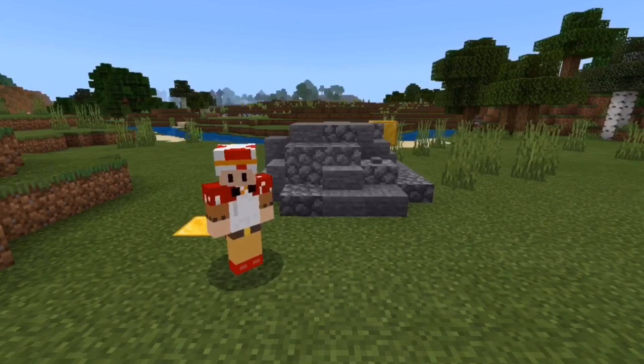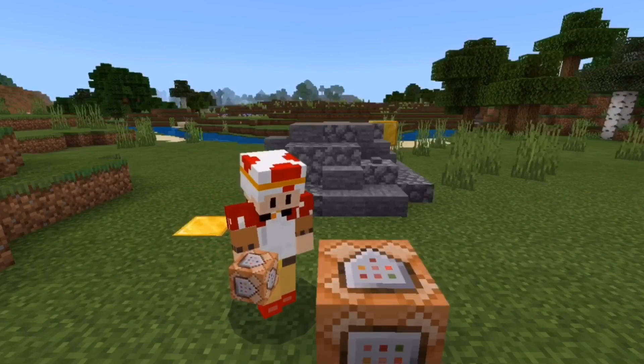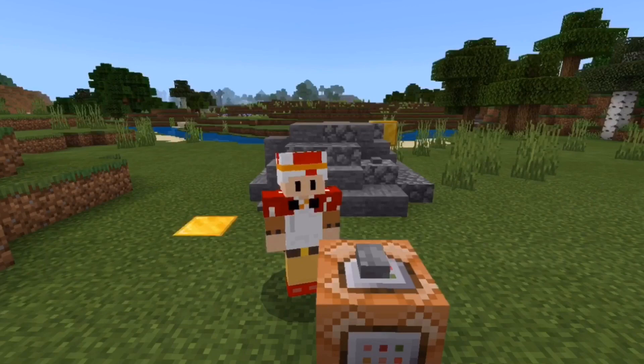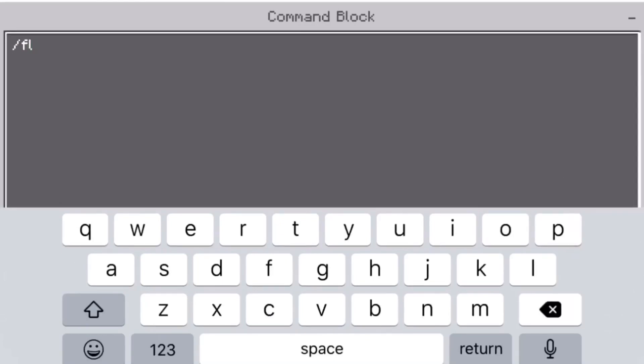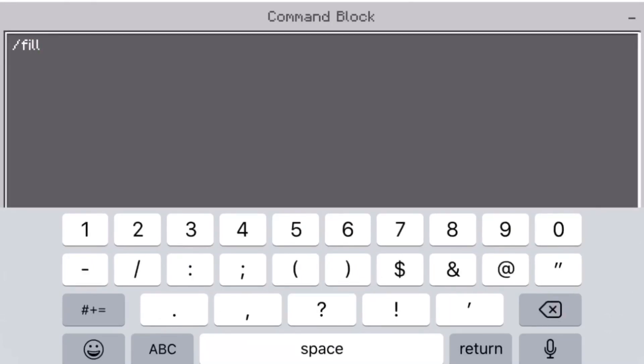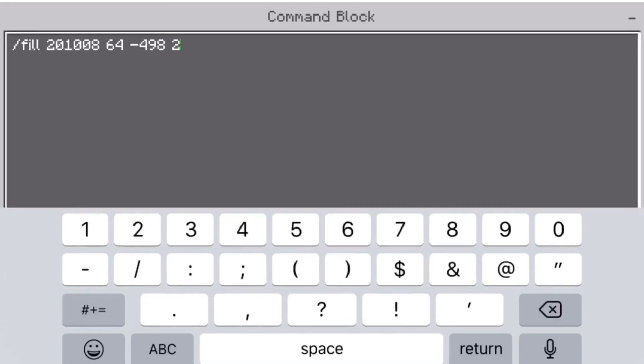Since you've got two separate coordinates, you can place your command block with a button or lever on top or next to the command block and click on your command block. Once you're inside your command block, type in slash fill and then both your coordinates from before — the left-hand side one first and the right-hand side one second. My coordinates were 201, 008, 64, minus 498 and 201, 014, 66, minus 493. But don't use my coordinates, otherwise you'll turn out with something totally different and this won't work for you.